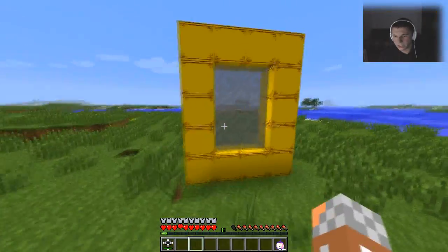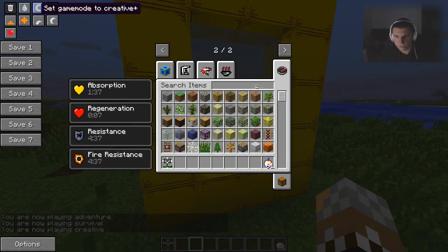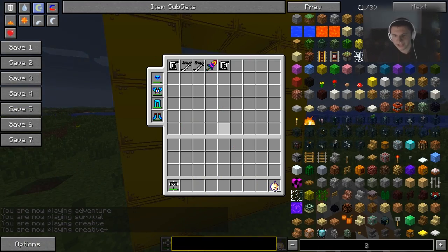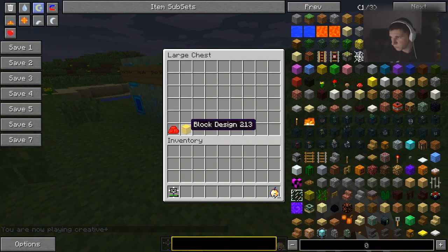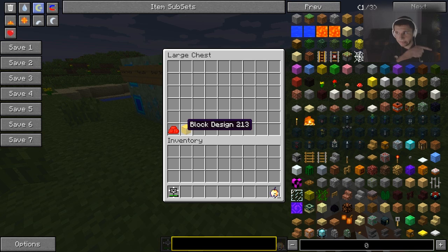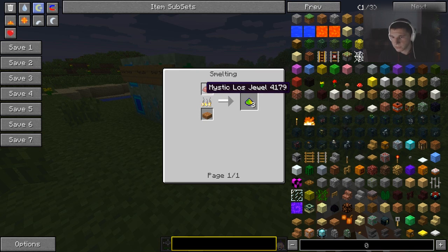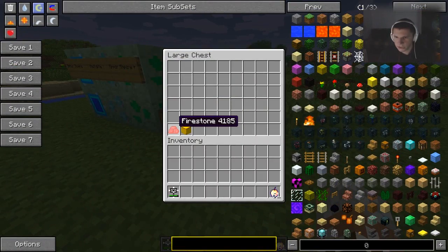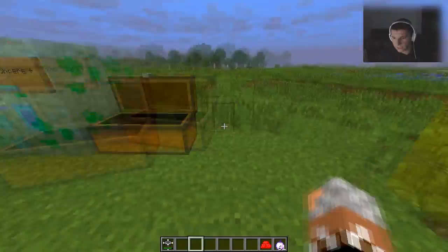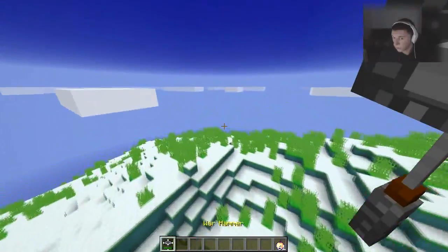For the dimension you will need this block design — which is not named yet, as this mod is still a work in progress. For the block design you will need spark dust, and for that you need to smelt mystic lost jewel, and for that you need to smelt flint. You will need 9 or 10 of those. For the fire stone you will just need 2 stone and 1 flint, then you ignite it and BAM — you enter the dimension!